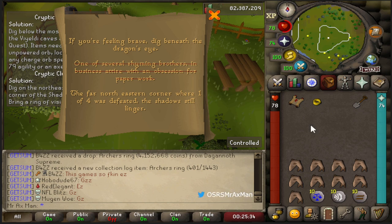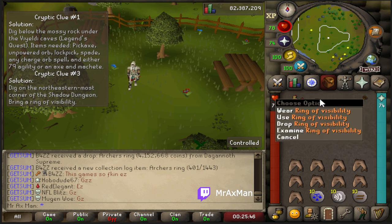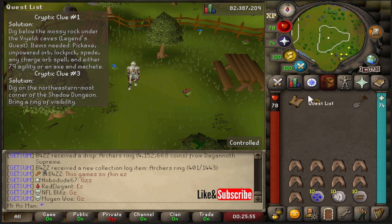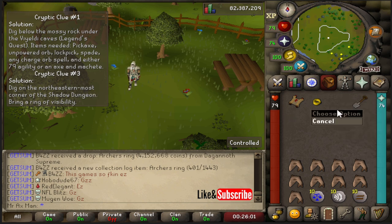In the far northeastern corner where 104 was defeated, the shadows still linger. This cryptic master clue step requires you to dig in the northeasternmost corner of the shadow dungeon. To gain access, you'll need a ring of visibility and partial completion of Desert Treasure. If you lost your ring of visibility, I'll post a link to a video on how to get it back, as well as multiple rings. You'll also want to bring a spade.